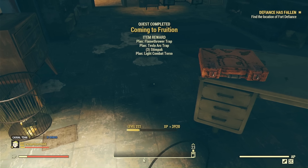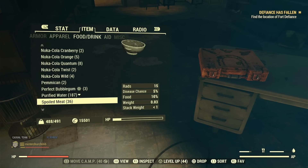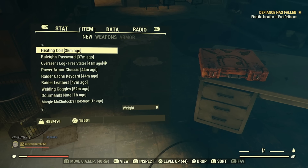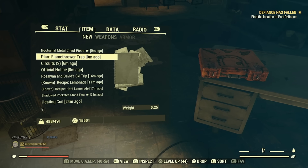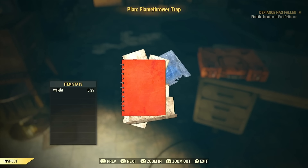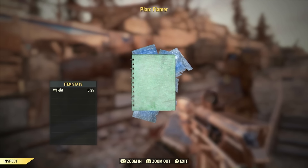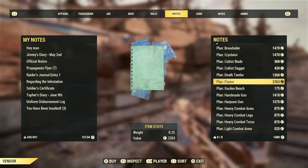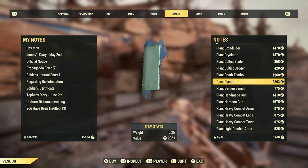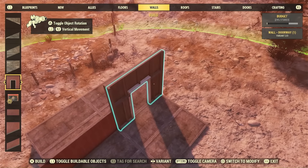Those are both cool plans to have and worth doing, even though it takes a week and a half, because you'll be able to build it in all your camps as well as in workshops. You can have a friend build it for you, but you won't be able to use it in workshops. Just to clarify: the Flamethrower Trap is not the same as the Flamer Trap. The Flamer Trap is for the Flamer Weapon — that plan you can find on Graham and some other vendors in the game.